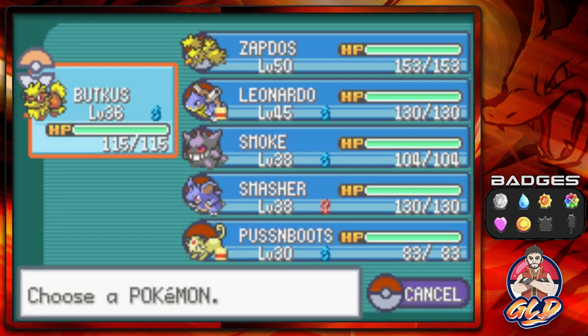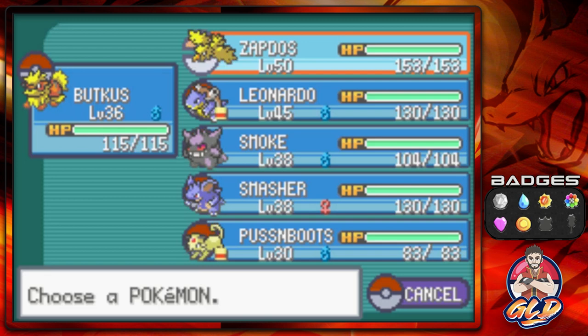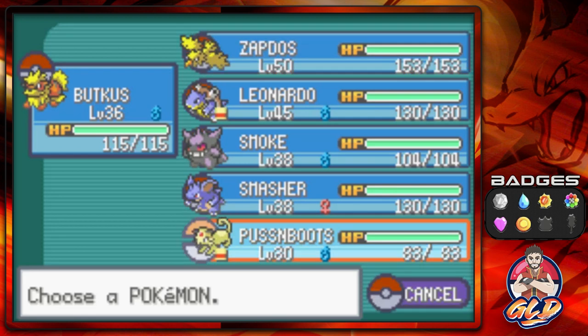The team I'm going with is this one right here. I'm going to leave Zapdos on my team for now, because after the events of the seventh gym battle you won't be needing Fly for the next few things. But I do need Zapdos for this one little adventure after Cinnabar Island.